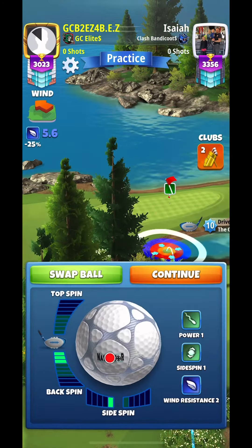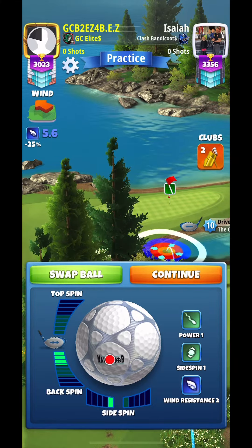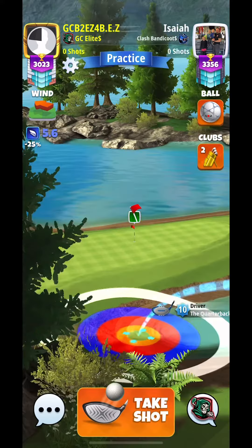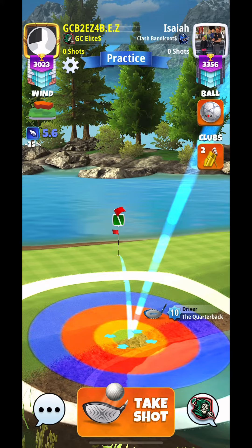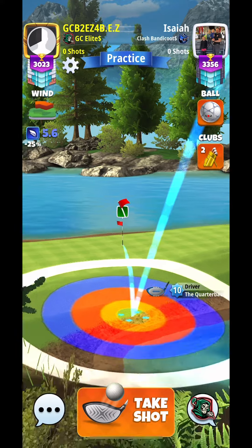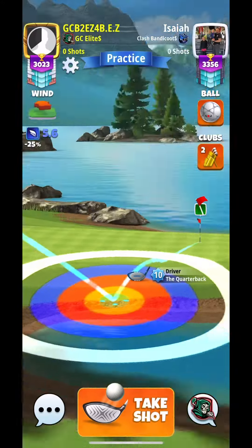For hole 11, we are going to be using our quarterback using 3.5 backspin, one left spin. We are going to set up to have our yellow ring touching the rough. The guide is going to go to the hole and then we are going to adjust P1 numbers plus 10 percent at mid.